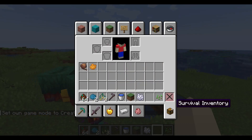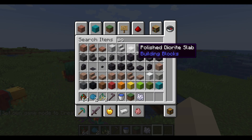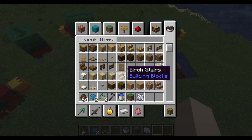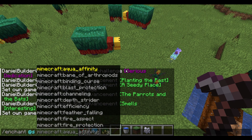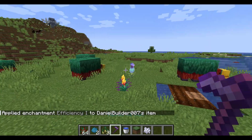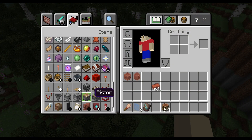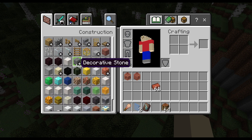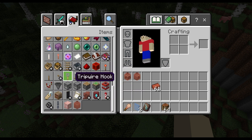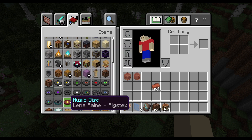They also changed the potion color and changed the look of Vexes to make them look different. They also changed the Enchantment Glint. That's basically everything they added in this update — and one last feature: they also added a brand new Music Disc.